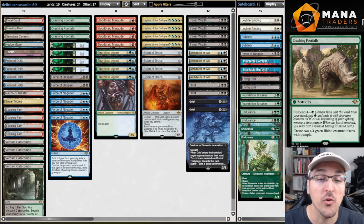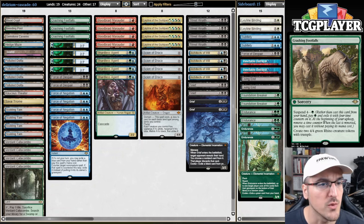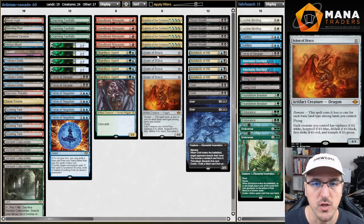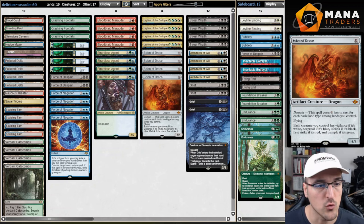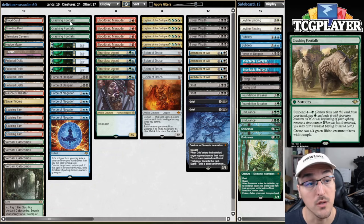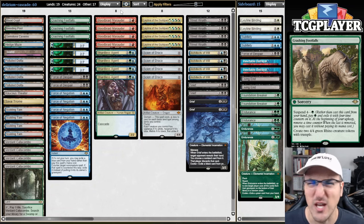Hello folks and welcome to a modern video. In the recent time, Modern has become kind of a weird place. Every deck is basically Leyline of the Guild Pack plus Scion of Draco deck, and because Violent Outburst was banned, people are looking to other enablers for the Cascade spells which continue to be pretty broken. So what we're going to be trying out today is Cascade Tribal, I guess.